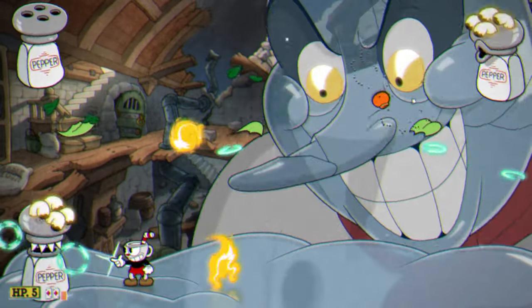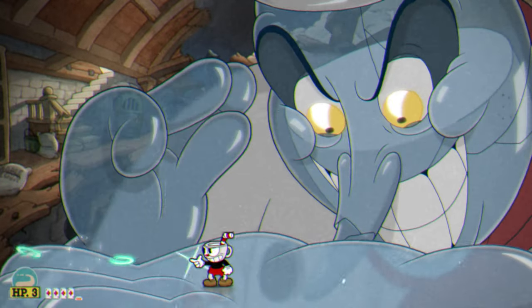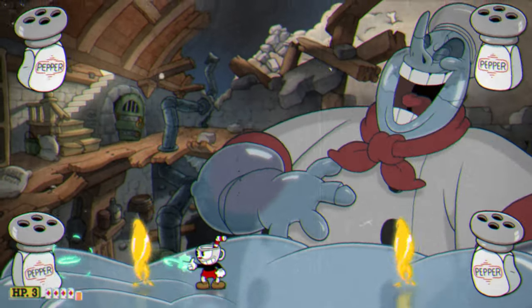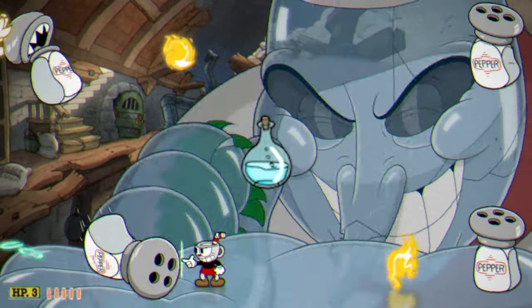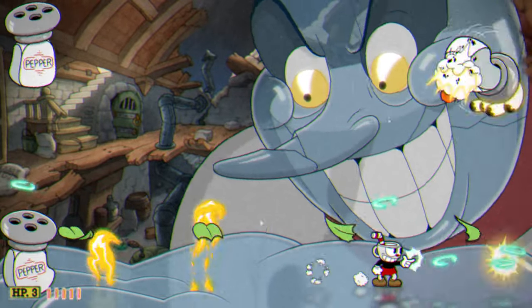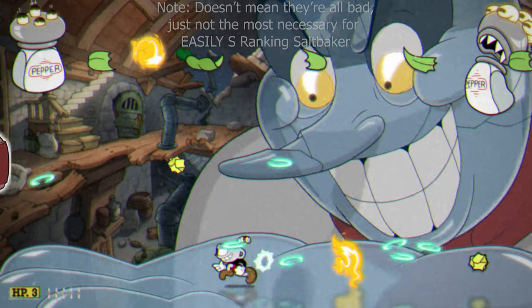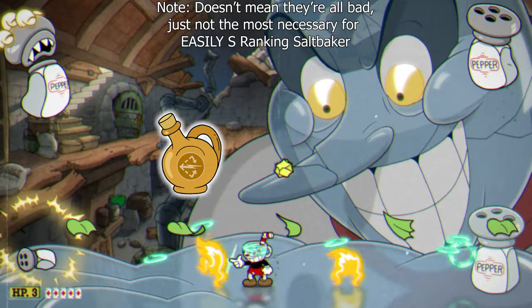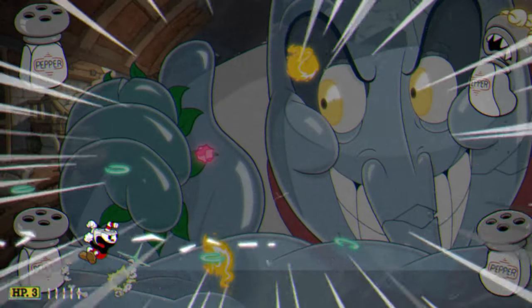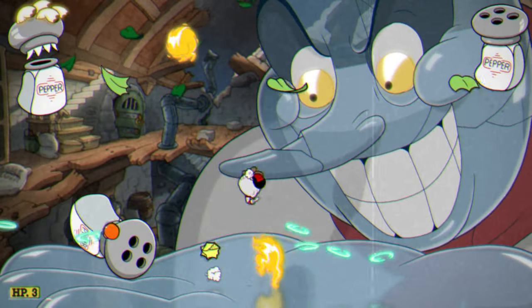So without further ado, let's talk about S-ranking Chef Saltbaker. Starting with your loadout, it'll honestly be easier to talk about what weapons not to bring rather than what you should bring. Peashooter is just way too inconsistent to be actually viable for this fight. With how each phase works, you will not be hitting nearly enough for it to be actually useful, which is also the same for Spread, Lobber, Charge, and Converge. You would be way better off using a weapon that's good for the majority of the fight rather than just one phase or even two.